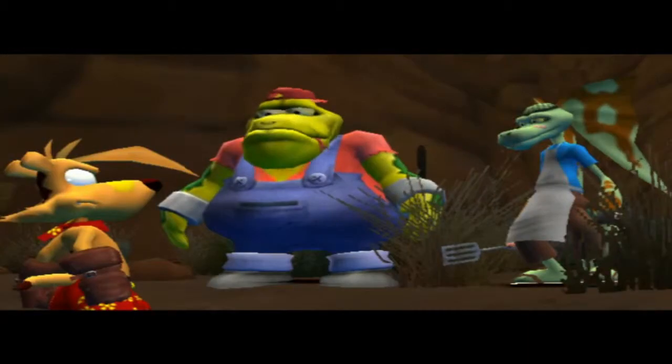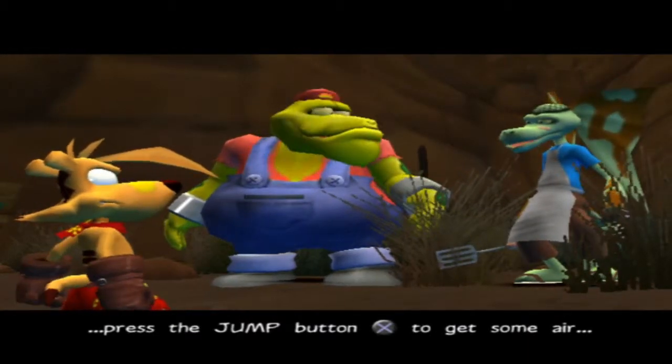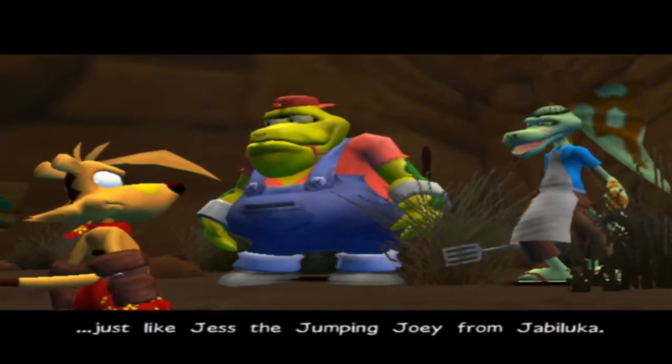You can use those legs of yours to jump — it's easy, really. Press the jump button to get some air, just like the jumping joey from Jabalooka.